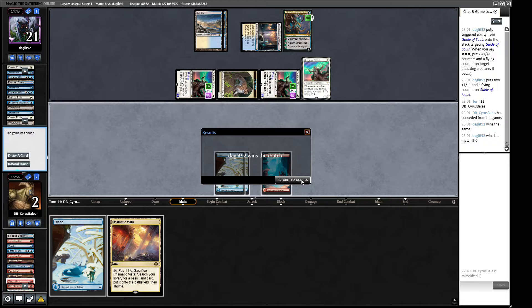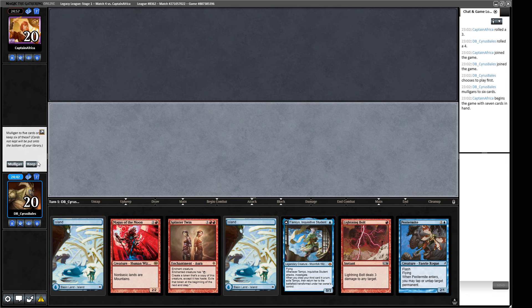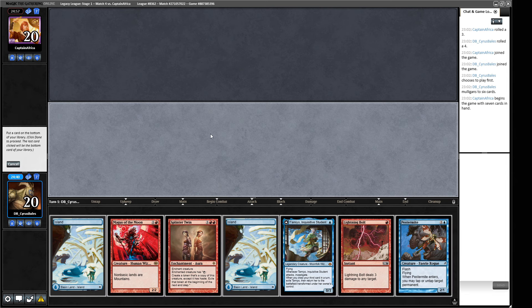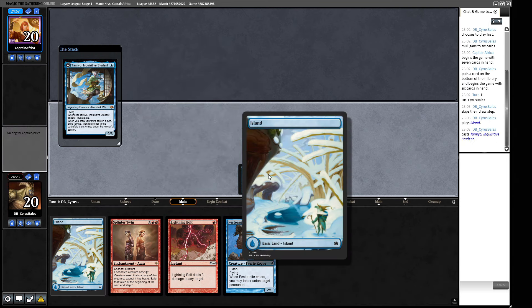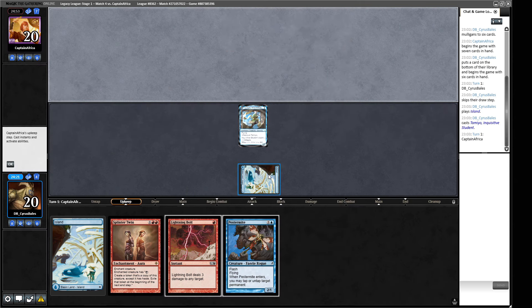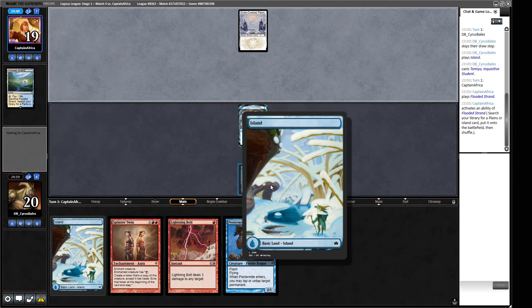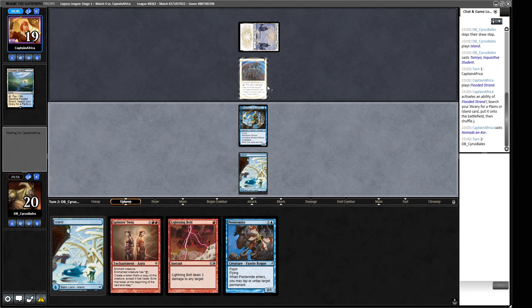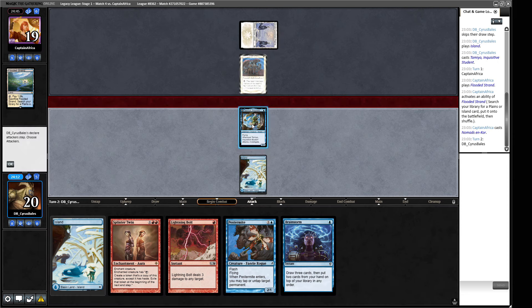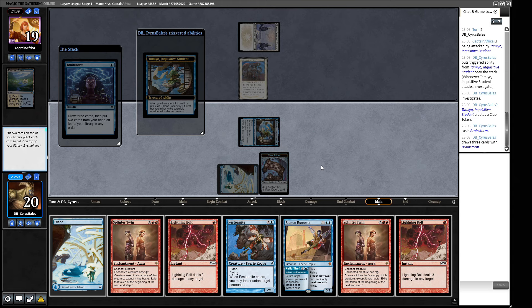I don't like this hand — let's make sure we click the correct mulligan button this time. Now this hand is a lot tastier. I don't know how useful the Magus will be here so Lightning Bolt goes in its place. There are a lot of these Bloom Borough basics — one for each season, this is the winter one. Basic lands are basically the best thing in Magic the Gathering, the foundational pieces that make the whole game work. Our opponent plays a Nomad, so we go and get our clue off Tamiyo, then cast Brainstorm — we bury the two cards without red mana.